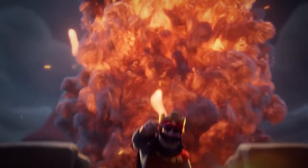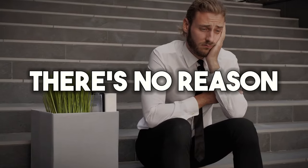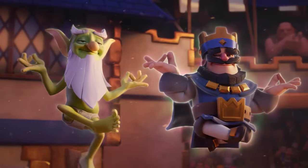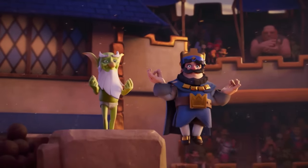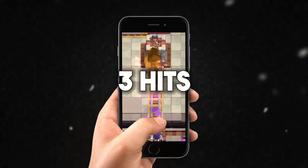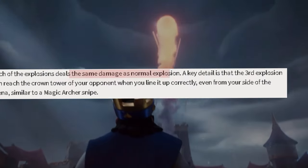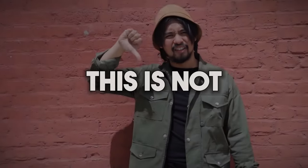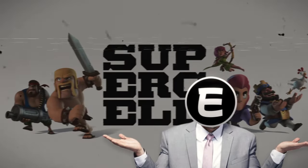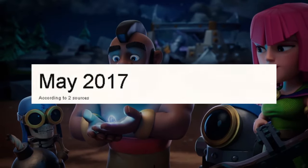Next we need to talk about the incredible ability, since it's the strongest feature of this evolution and without it there's no reason for using this card. The Bomber EVO's phenomenal ability is called the Bouncy Bomb. The Bomber will deal 3 hits spread out to 11.5 tiles, with each hit dealing equal damage. This is not an original ability — it actually comes from Clash of Clans, where we can see its true strength because it's been out for far longer.